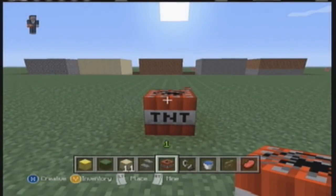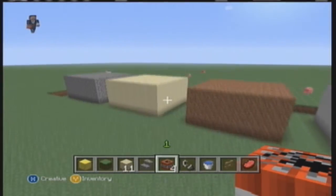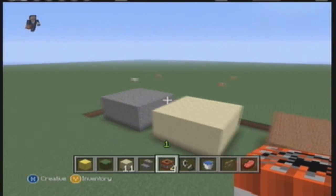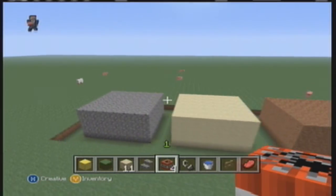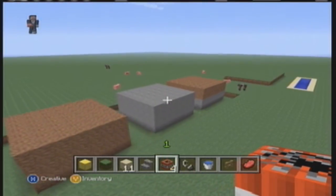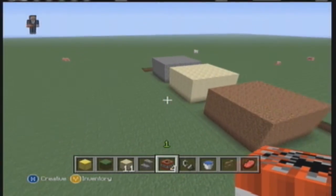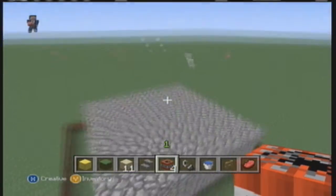What's up guys? Sean here, bringing you an informative video on TNT — just how it explodes and how much it will destroy of each material I have here, which includes cobblestone, sand, dirt, stone, and a mix. It's basically used for destroying land and whatever you use it for.